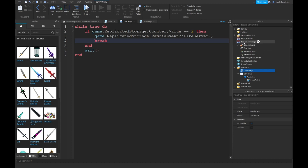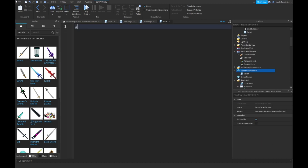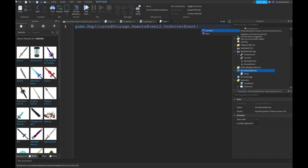And then in your server script (Script in ServerScriptService), you can do: game.ReplicatedStorage.RemoteEvent2.OnServerEvent:Connect to a function of player.